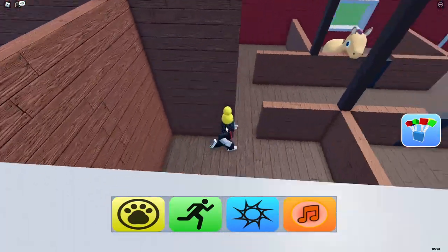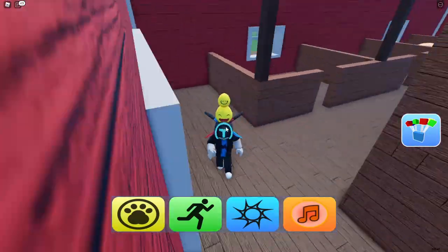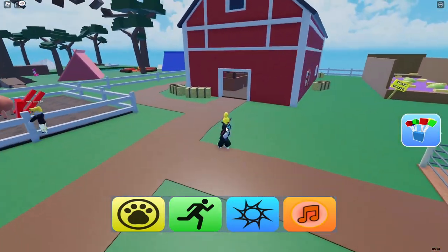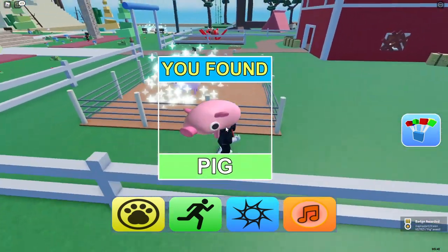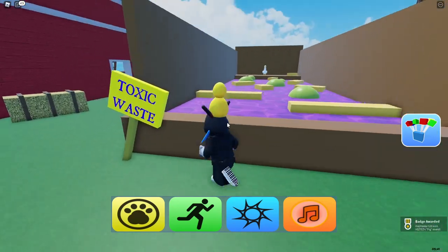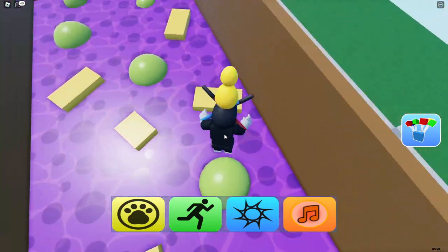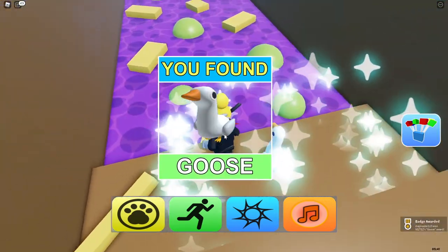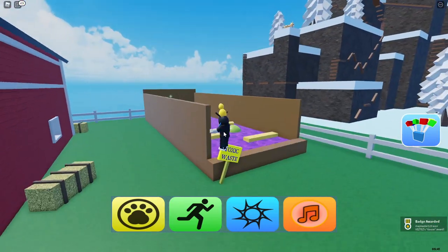We actually need — did we already complete? No, we still have a pig over here — here is a pig. This is basically the easiest way how to get the animal, it's just right over there. There's some parkour with toxic waste here. This is one of the easiest but most interesting ones — we found the goose! Let's teleport back.